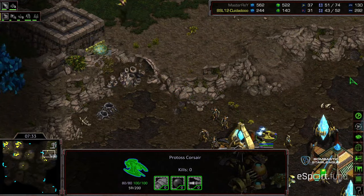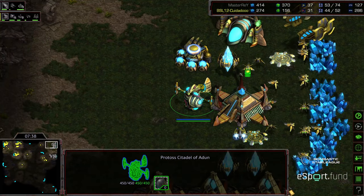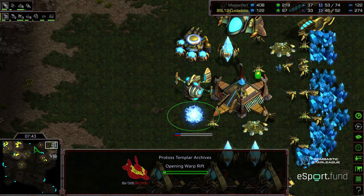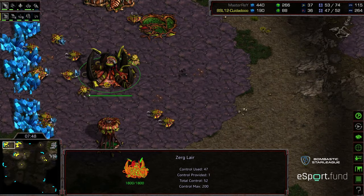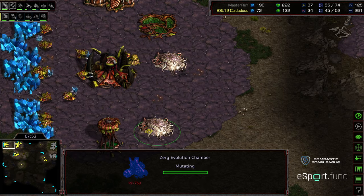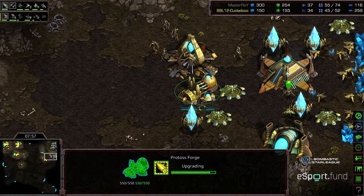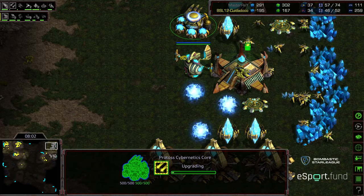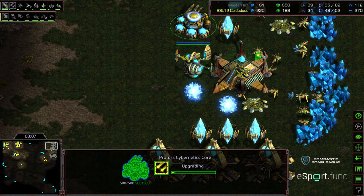Without that Corsair, he's basically respecting the Mutalisk play. This is allowing Zeddy to pump economically and catch a breather, catching up in the game overall after that initial Zealot harass. Zeddy dropping two Evolution Chambers — he wants to get it done on the ground. Level 1 weapons just now finishing, but also level 1 weapons for the Corsair being upgraded by Master Ray. So he wants to control the air.